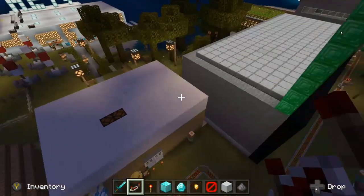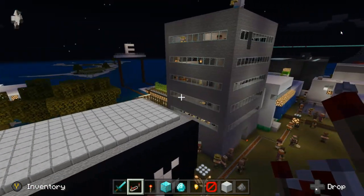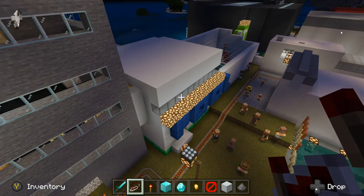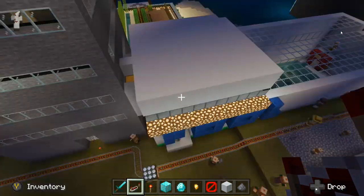We got a cafe right there, a bank, and then we got city hall — which is the first building I built in this whole entire city — and then we got a public pool.